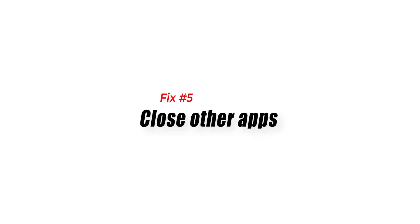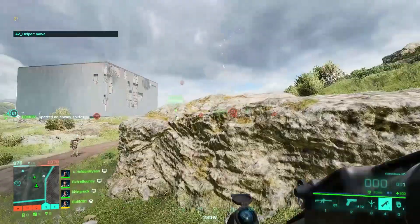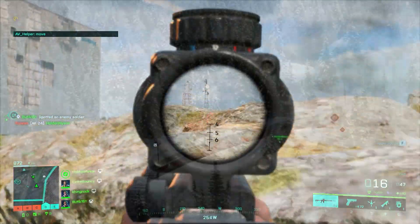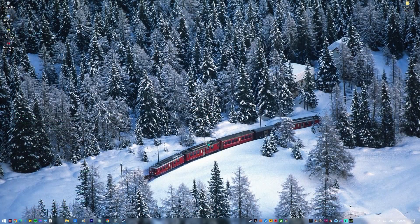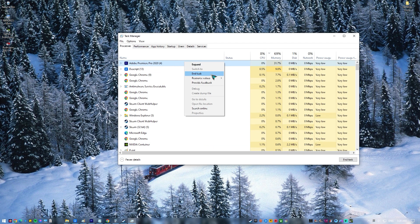Fix number five: close other apps. Some apps may interfere with other applications or games. If you're running other apps while playing Battlefield 2042, you must consider closing them to see if any of them is causing a problem. The easiest way to close apps is by pulling up the Task Manager. In the Processes tab, find the process of the apps running on your PC, then click on the End Task button at the bottom.